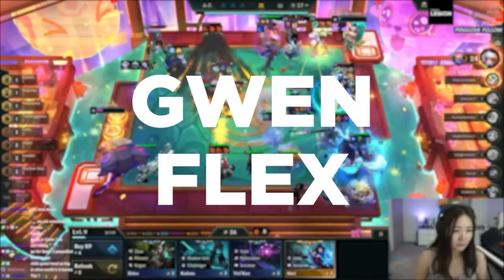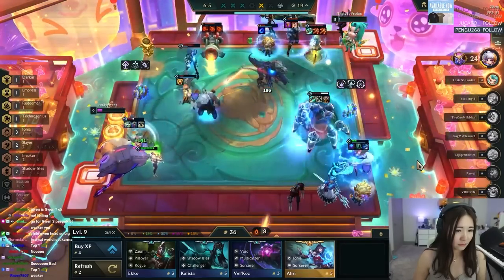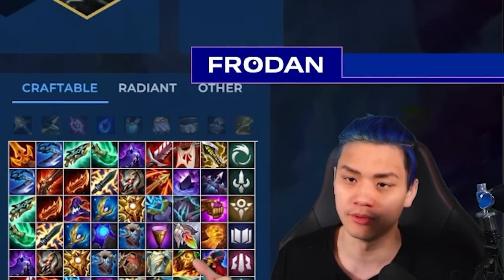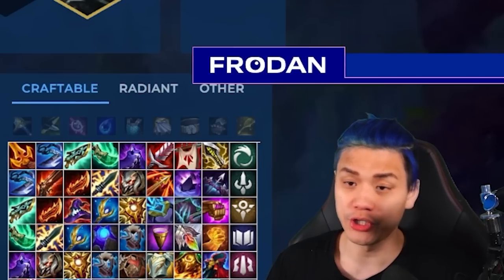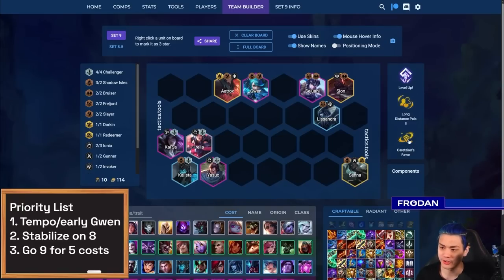Gwen Flex is actually one of my favorite ways to currently play TFT because it's really cool — it's almost like classic TFT where whatever you hit, you just play and lean into the momentum. A lot of times this happens because either you are win-streaking with a lot of tempo and you look around and see everyone's holding your favorite units like Lux or Ahri, or you hit an early Gwen and want to convert that into a fast eight to stabilize or even a fast nine. If you end up hitting augments like Level Up or Caretaker's Favors that help you push levels and reward good economy, you end up wanting to play around Gwen and Aatrox as your center pillars.